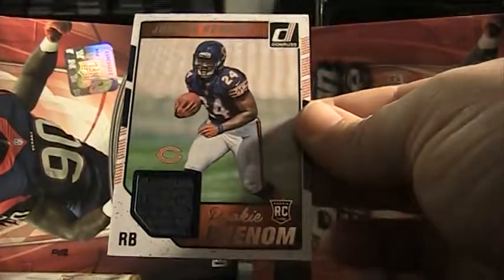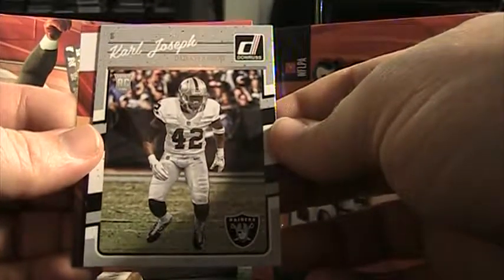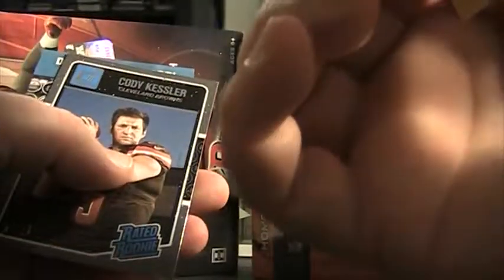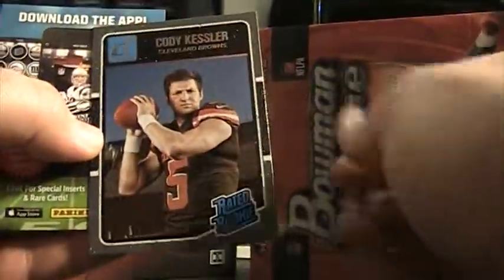Jordan Howard, Rookie Phenom, and a Karl Joseph rookie — pretty good safety for the Raiders. Alright, two packs left — no memorabilia card needed for this one. That's all base. It's like a Lawrence Taylor throwback or something. Cody Kessler, rated rookie.